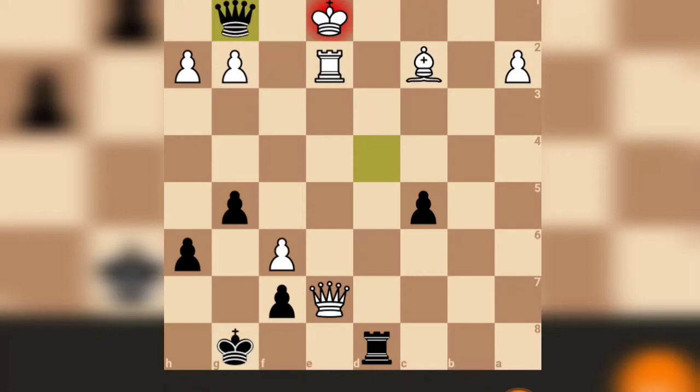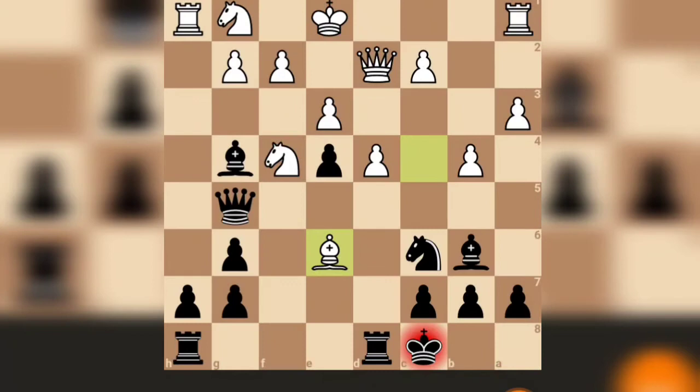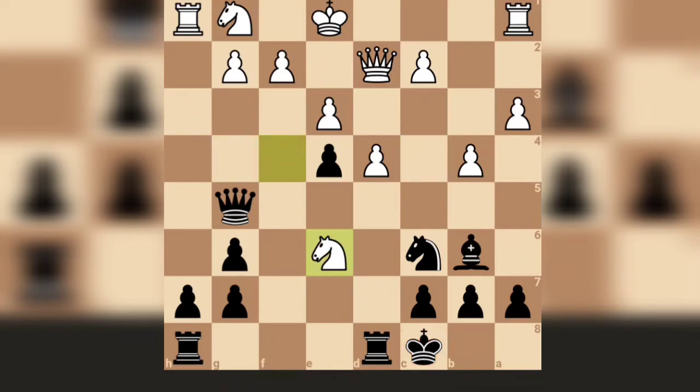That's our first puzzle. Let's see another puzzle. Here white made a check, so I have to decide — I have to capture this bishop. But when I make this capture, he can easily make a fork. So how do I recover from this fork?